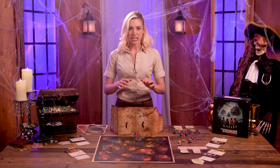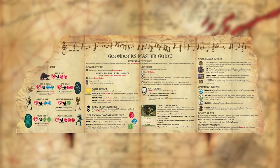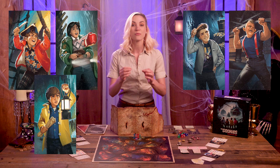In each adventure, one player takes on the role of the Goondock's Master, or the GM. The GM acts as the narrator of the story and the keeper of secrets, revealing new information and exciting surprises as the adventure plays out. The GM also controls all the foes in the game and tries to stop the Goonies from completing their goal. The rest of the players take on the role of the intrepid Goonies. If they are able to work together and complete their goal before time runs out, they win the game.